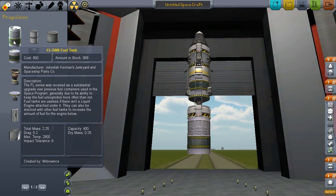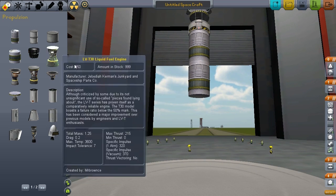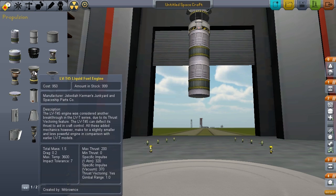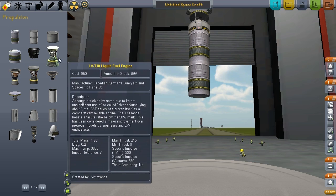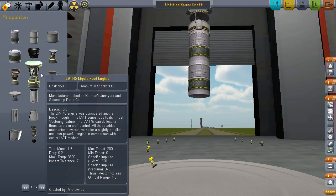Let's take a fuel tank here and a fuel tank here. Now I've got to decide what engine I want at the bottom. This one has a max thrust of 215, and a total mass of 1.25. This one is heavier but thrusts less. But this one has thrust vectoring and this one doesn't. I don't know what thrust vectoring is, so I don't know if I want that or not.